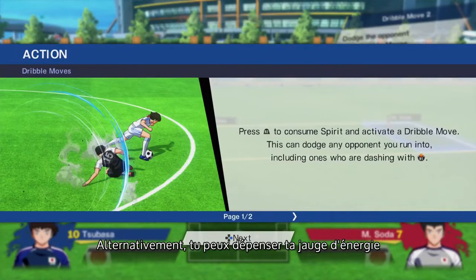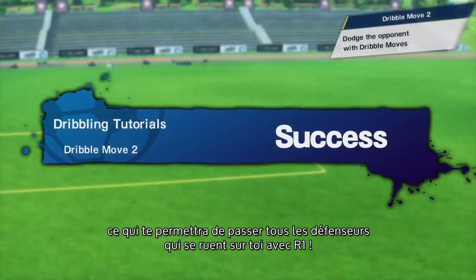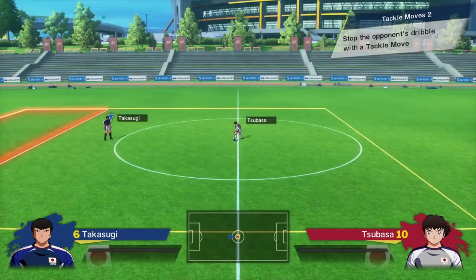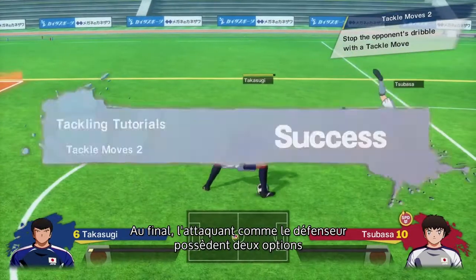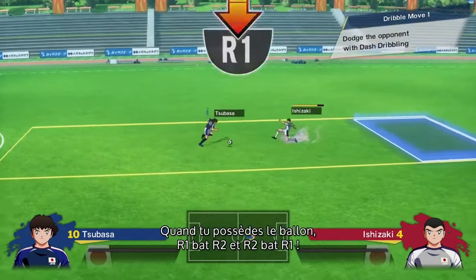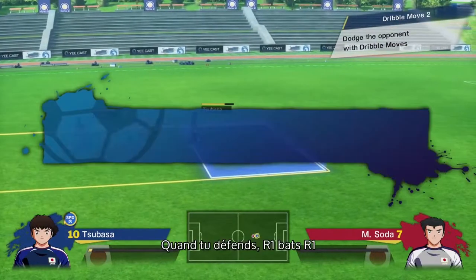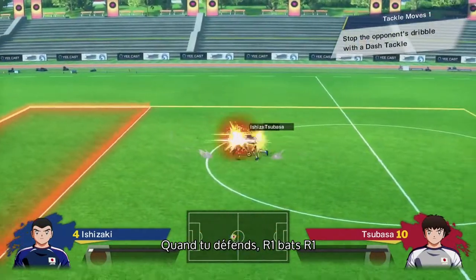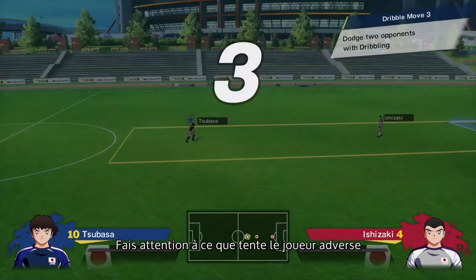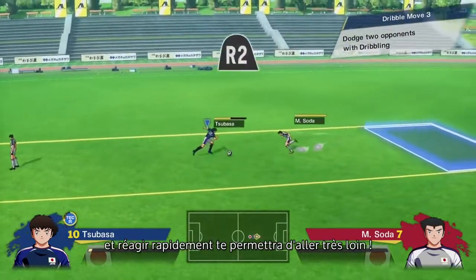Alternatively, you can spend some Spirit Gauge to do a dribble move with R2, which will dash around any defenders sprinting at you with R1. However, it will lose if they tackle with R2 themselves. Essentially, both the attacker and the defender have two options and each one beats one of the other. When you have the ball, R1 beats R2 and R2 beats R1. When you're defending, R1 beats R1 and R2 beats R2. Pay attention to what the other player does and press the right button at the right time — a combination of good predictions and keen reactions will take you far.